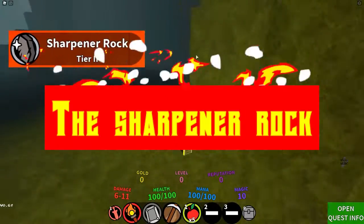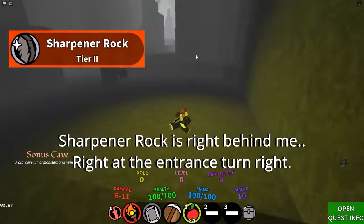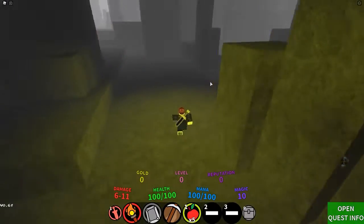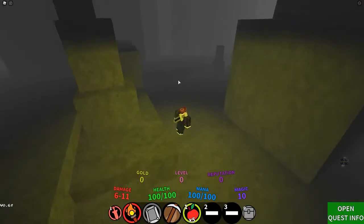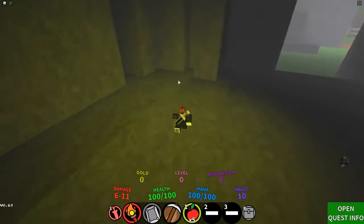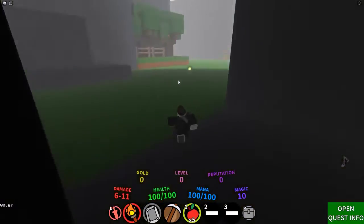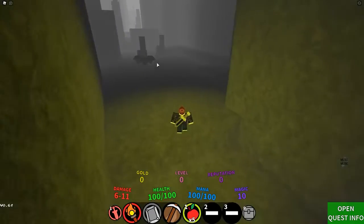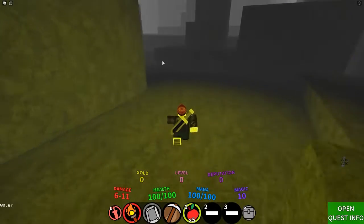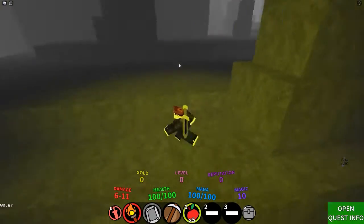Number 4: The Sharpener Rock. Acquiring the Sharpener Rock, or the Critical Rock, is also a good way to start the game. This item can be easily found in the game — all you need to do is turn right after entering and there you would find the Sharpener Rock. The Critical Stone gives the player a 20% crit attack advantage in fights, and it will give you double the damage when you attack using this gadget.